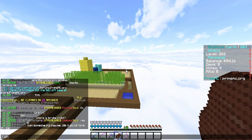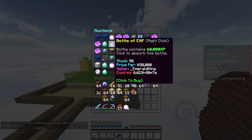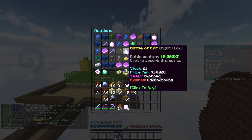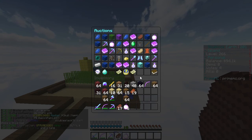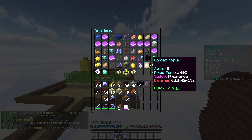I came across some experience bottles. Basically you guys can sell experience bottles - you can see here 60,000 XP for 50k, Emerald King is selling it. I have no idea if this is worth it or not, but there's other ones here as well. Here's one for 10k XP - oh wow, 160,000. We got another 10k.